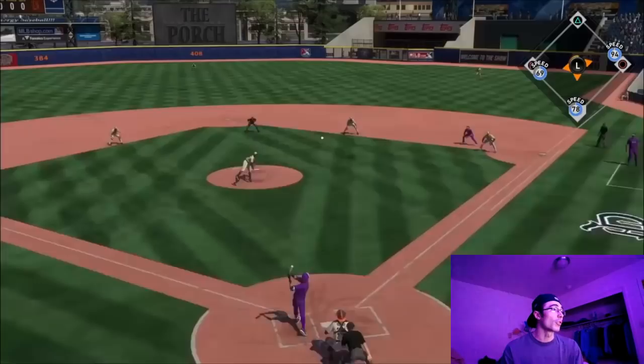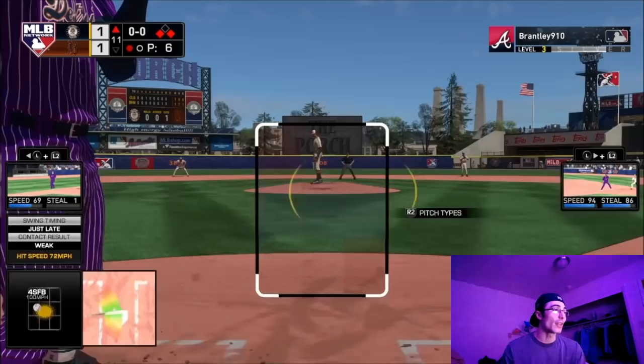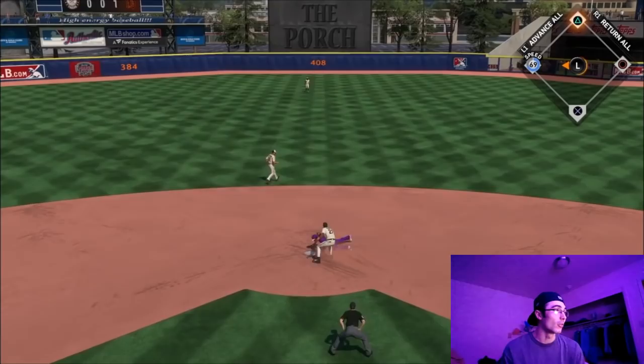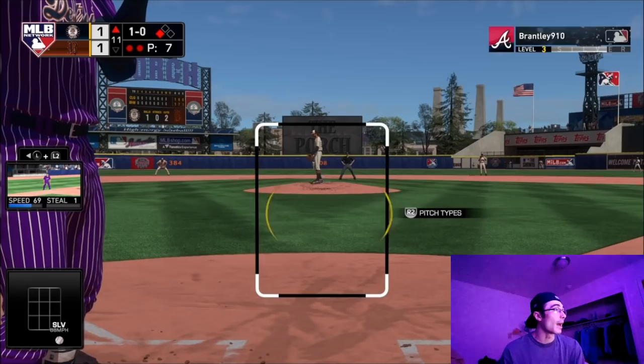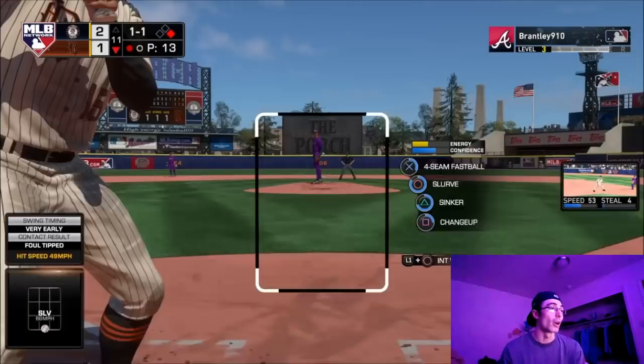I hit a pop fly but that wasn't deep enough — Bryce Harper was in right field and I was unable to score. Then I tried to steal second with Raul Mondesi; he got thrown out, Fred McGriff made the play. This game was absolutely insane — I ran myself out of two innings back to back. But luckily Acuna ripped a base hit up the middle to give me that run and go up by one.